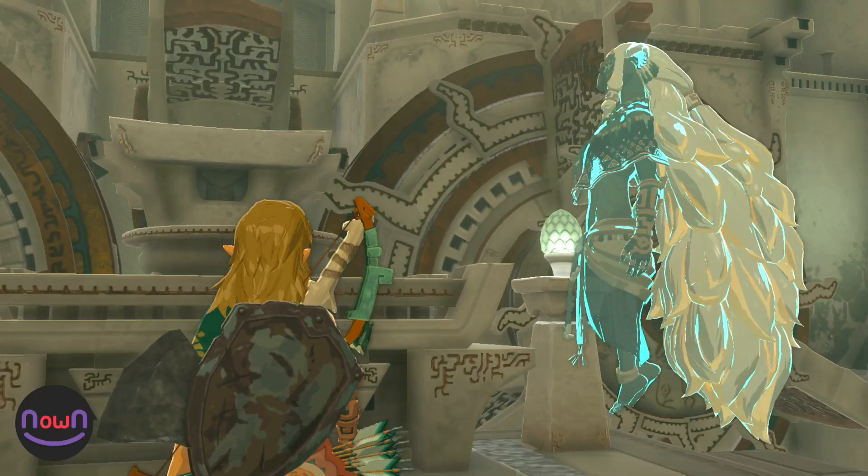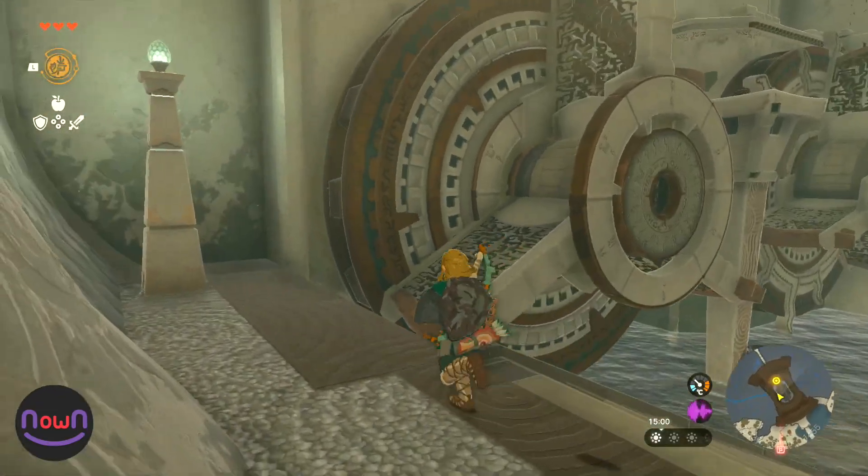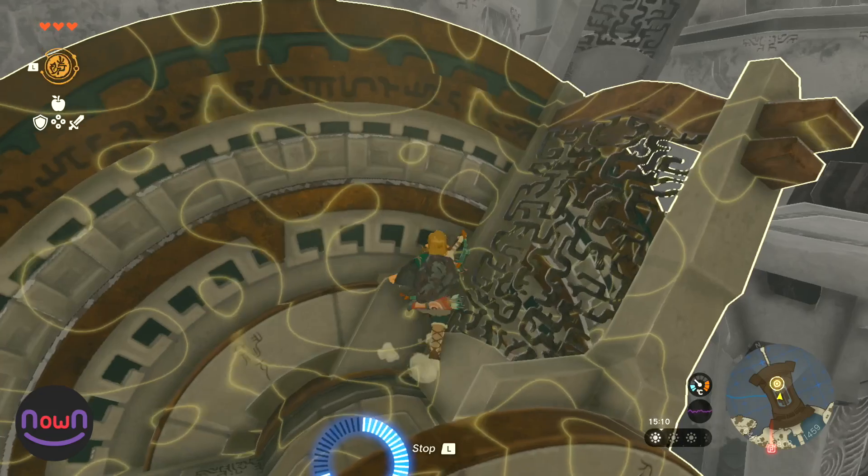Once you've obtained this ability, it's important to solve the puzzle at the back of the room to proceed. Simply use Recall to stop the cogs at the correct times to allow you to reach the upper platform. You do this by stopping the first cog,